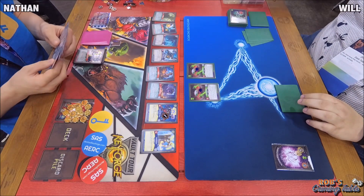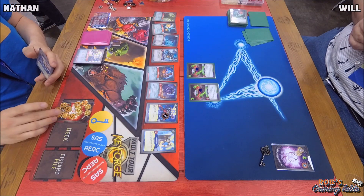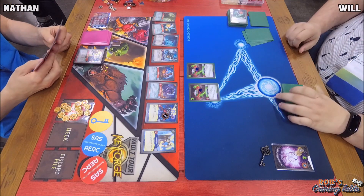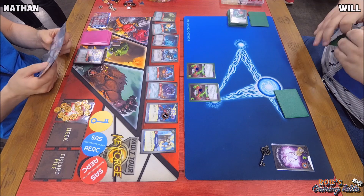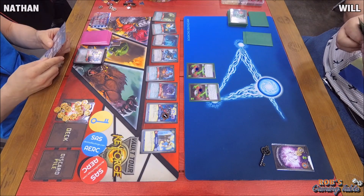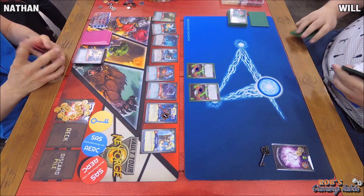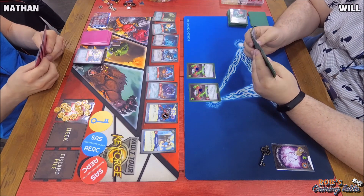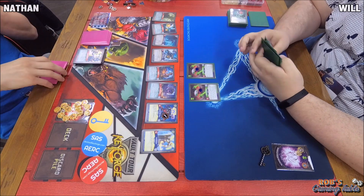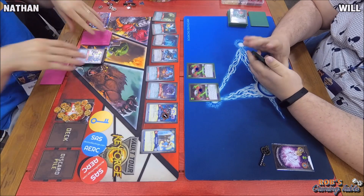We've got the first Key Forged here by Will. Looks like he used a Song of Spring to shuffle friendly Untamed creatures from hand or discard pile back into the deck.